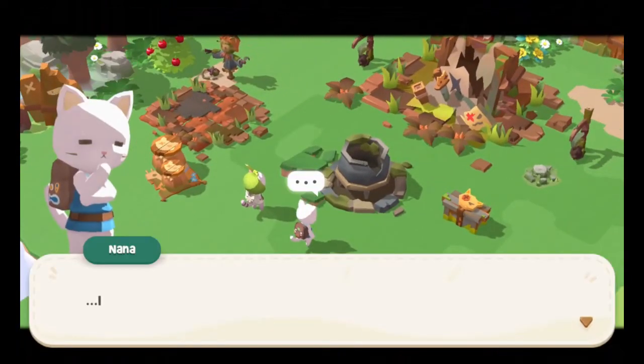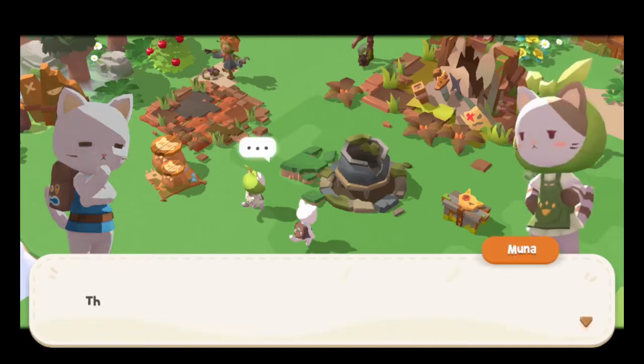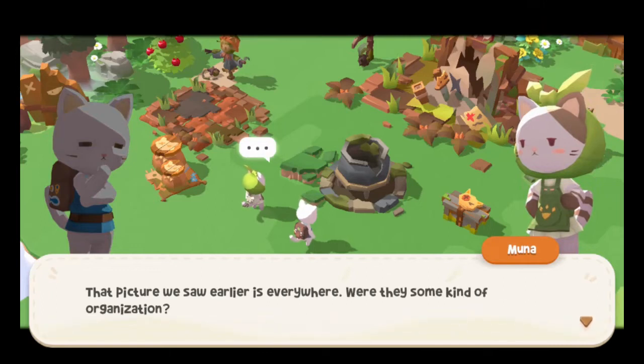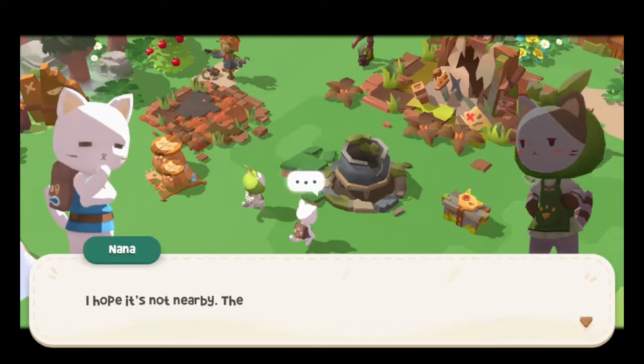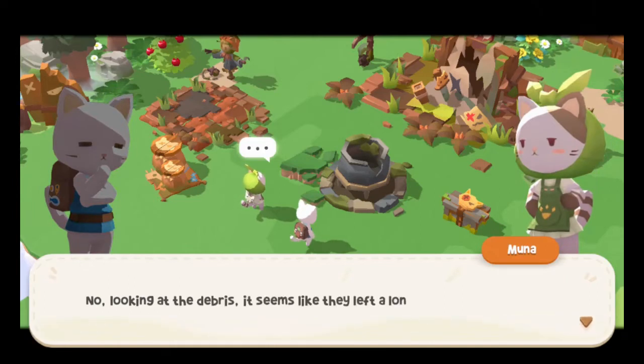Abandoned campsite — dibs. I think some cats must have been here. More than one — cats? That picture we saw earlier is everywhere; they were some kind of organization. I hope it's not nearby — they might try to chase us out. No, looking at the debris it seems like they left a long time ago. 65 million years ago, in fact.